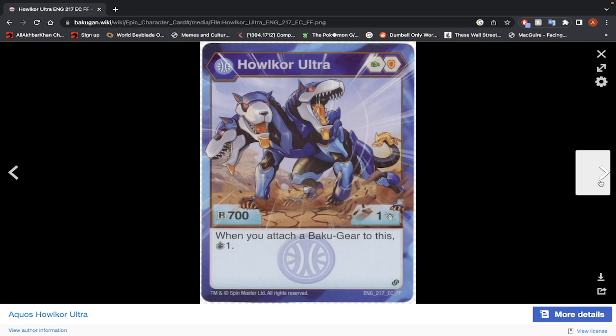Next is Halkor Ultra — Green Fist and Shield, 700 B-Power, 1 damage. When you attach a Bakugan to this, you draw 1 card. This Bakugan is actually banned in a lot of playgroups because of how overpowered it can be with Chaos Feral. The combo involves reducing the energy cost of Bakugirs to almost zero, so you just keep playing Bakugirs and eventually draw into a hand that lets you win the game. If you're lucky, you can win in just a few turns using Halkor Ultra and Chaos Feral. It's considered cheap, but it's a good Bakugan — I would use it.